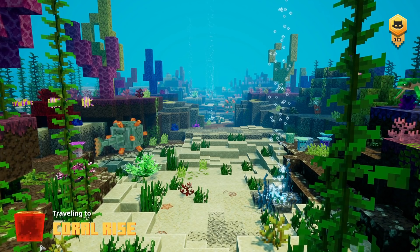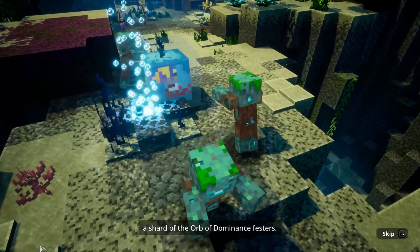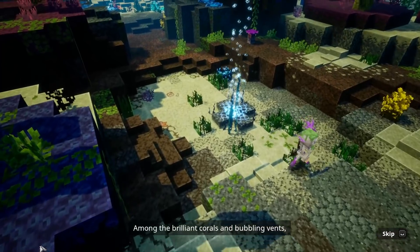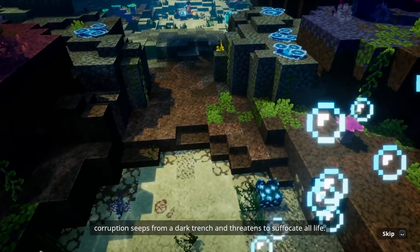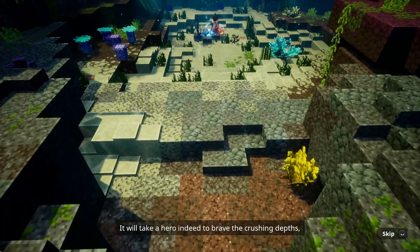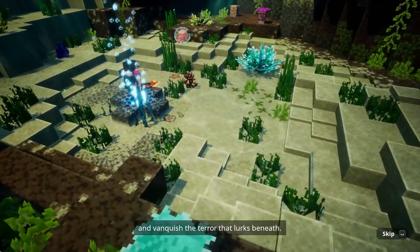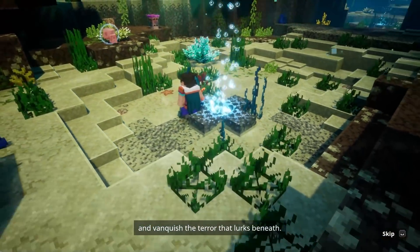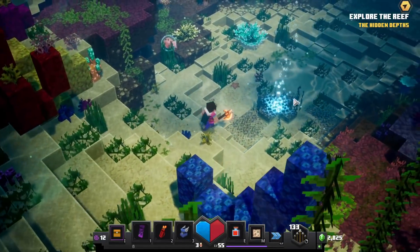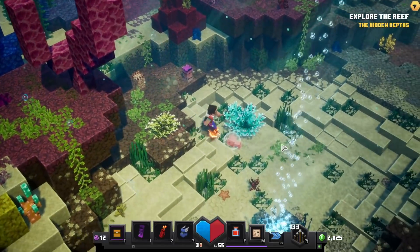It already looks really cool from this loading screen. 'Somewhere far beneath the waves, a shard of the orb of dominance festers. Among the brilliant corals and bubbling vents, corruption seeps from a dark trench and threatens to suffocate all life. It will take a hero indeed to brave the crushing depths and vanquish the terror that lurks beneath.' I guess that might be us, hopefully. I'm running out of air whenever I'm not near the bubbles — so that's a whole new mechanic we'll have to watch out for: managing our air.